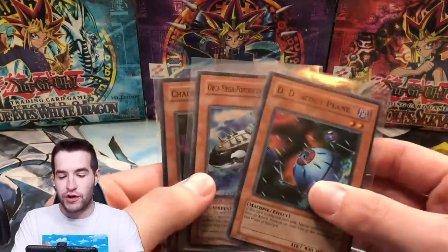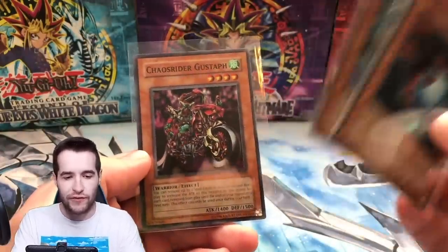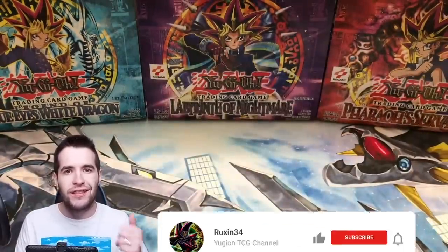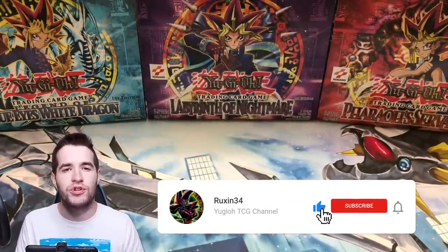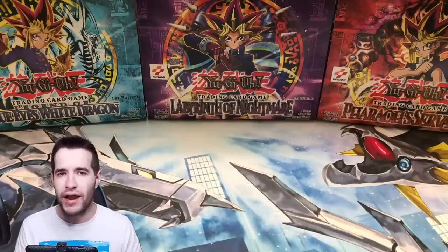There's also a giveaway - these three cards, all Invasion of Chaos. We have a First Edition Orca Mega Fortress Whale, whatever you call it. All you gotta do is like the video, be subscribed, and let me know what you're excited about for Ghosts from the Past, what you're not excited about, your opinion, favorite Ghost Rare, whatever.